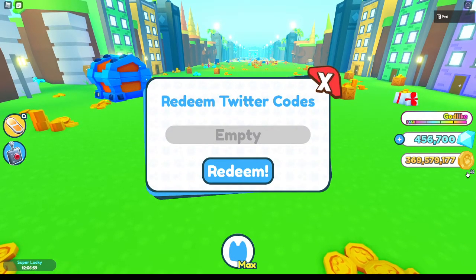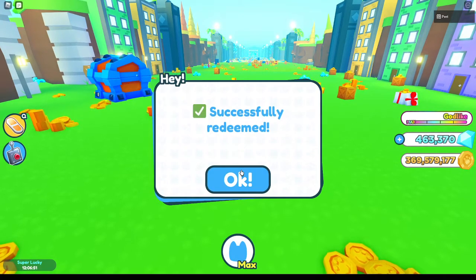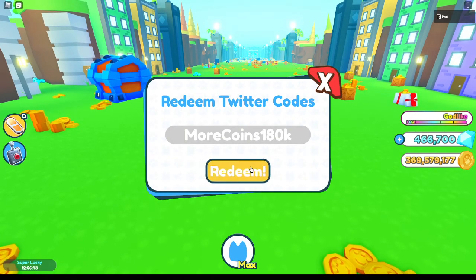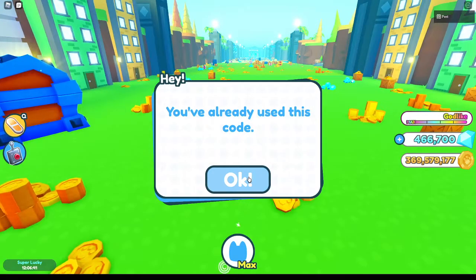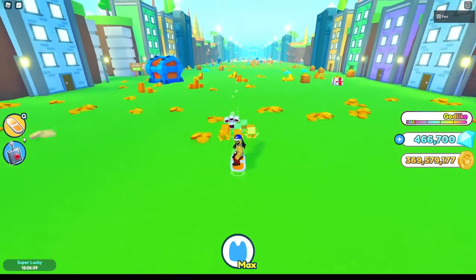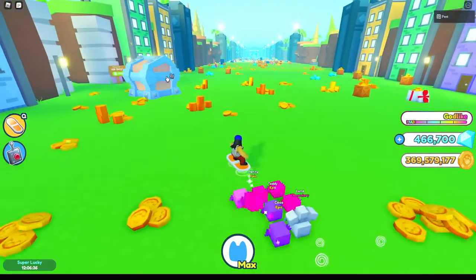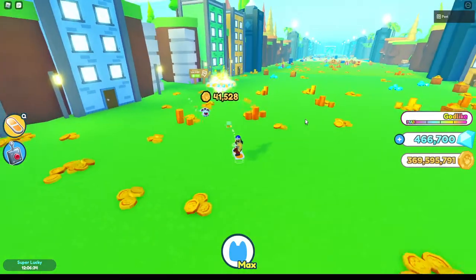The next one is 'easy125k' — just like this — and that gives you a triple coin boost as well. The next code is 'easydiamonds150k' and this also gives you a triple coin boost. Then the next code is 'morecoins180k' and that gives you a triple coin boost as well, and I think it gives you a little bit of diamonds too, though I'm not too sure.